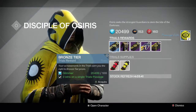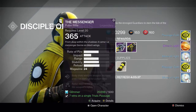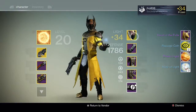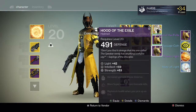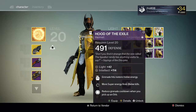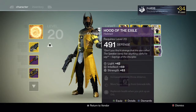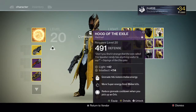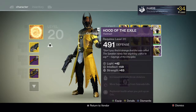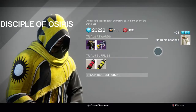Going back to the Reef for my final tier packages from Brother Vance — the usual stuff in the first three packages. And for Gold tier, we get a Hood of the Exile helmet. As you can see right there, I already have two of them — this one came with Intellect and Strength. I already have one with Full Intellect and one with Full Discipline, so I just went ahead and dismantled this one, since I already have some customization if I want to spec into Discipline or Intellect with these helmets.